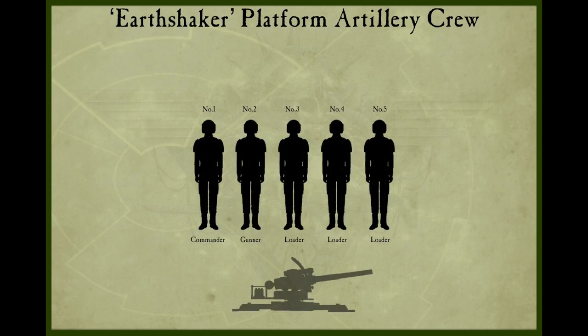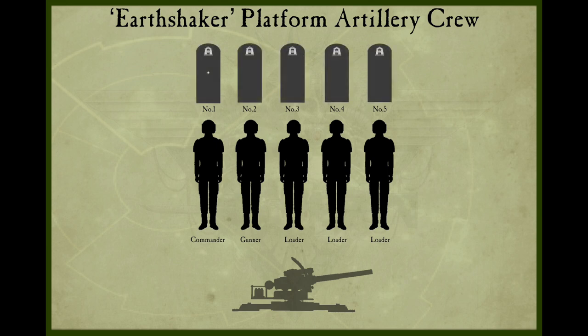The Earthshaker Platform artillery crew consists of five members: number one is the Commander, number two is the Gunner, and numbers three, four, and five are the Loaders. Starting with the lowest insignia, the Commander is of the rank of Guardsman Second Class, whereas the rest of the artillery crew are that of Guardsman Third Class.